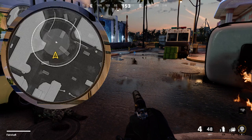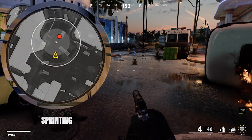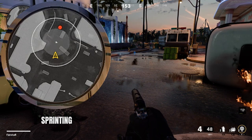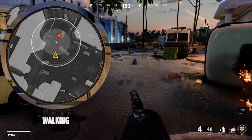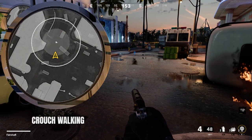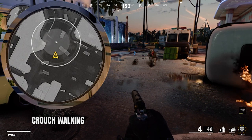Here's how the Field Mic displays enemies moving at different speeds. As you can see, a sprinting enemy is visible in both the inner and outer circle of the Field Mic. A walking enemy is only visible in the inner circle, and an enemy player who is crouch-walking or moving slower won't appear on the Field Mic display at all.